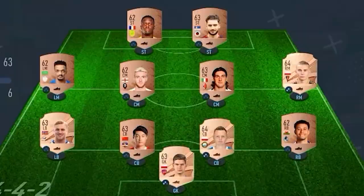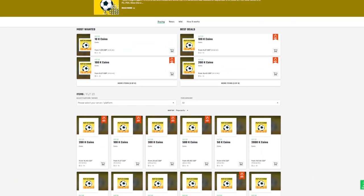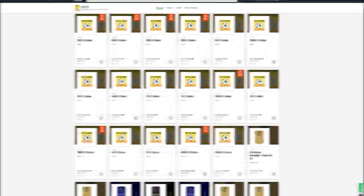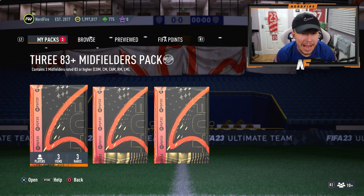If you've got a terrible team, no coins, and you want to buy some of the brand new players from the Team of the Year promo, look no further than millfactory.com for the cheapest, most safe, reliable coins. Use code nerdfire at checkout for five percent off your order - link is in the description.